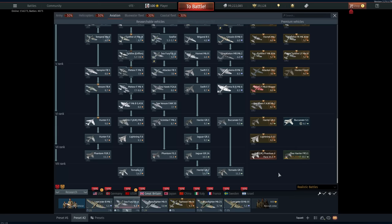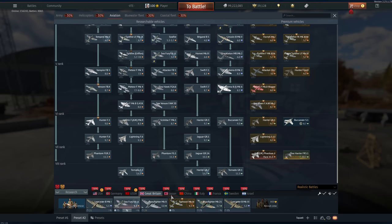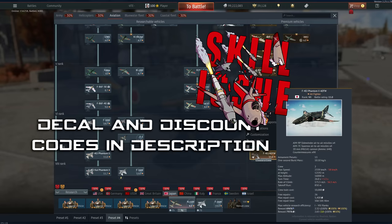Then you reach Rank 7 — pick either of the Phantoms. Then Rank 8 — just get the F-4J Junk. Spare yourself the despair and make one purchase once it's 50% off. Big thing here: wait for the 50% off, otherwise you are going to hate yourself. Well, you're going to hate yourself flying this thing anyway, but the best I can do is make you hate yourself a little bit less.